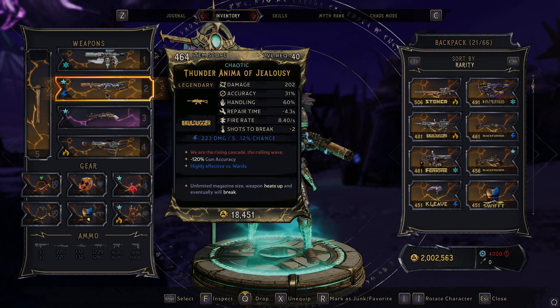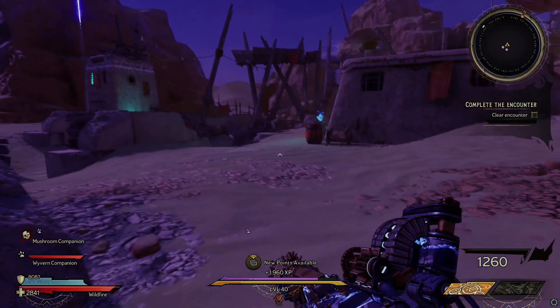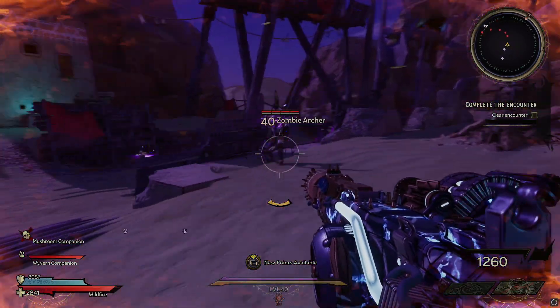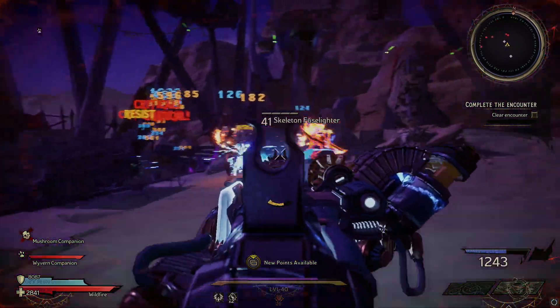If you're indeed wondering exactly what gun this is, it's the Thunder Anima of Jealousy. I've been lucky enough to get two of these dropped by running Chaos Chambers and pulling nothing but assault rifles. The first one that I got was regular — it wasn't chaotic. It was still really good, it just wasn't as good as the chaotic version.